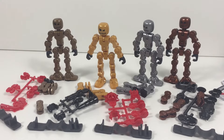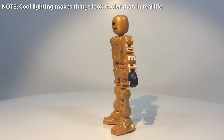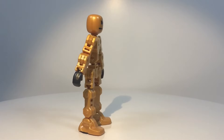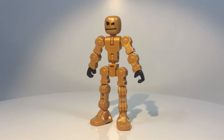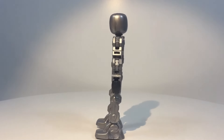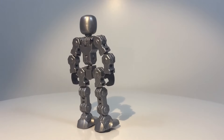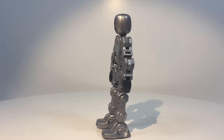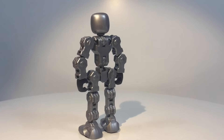Alright, everything is unboxed now, and we've got quite a lot of stuff to unpackage here. First, let's go ahead and take the ClickBots themselves to the turntable. The first one we have here is Warp the Gold ClickBot — very shiny and nice in this super cool lighting. Next we have the Metal ClickBot, his name is Thrash, or Silver ClickBot. This is a really nice color scheme — I am in love with it. Makes him look like a robotic sort of ClickBot.